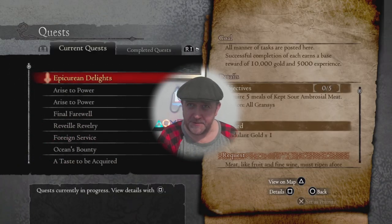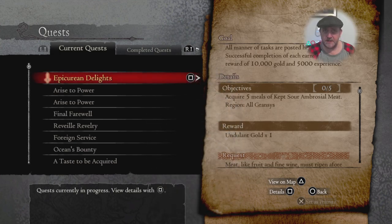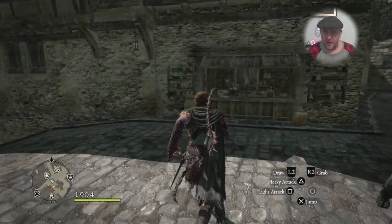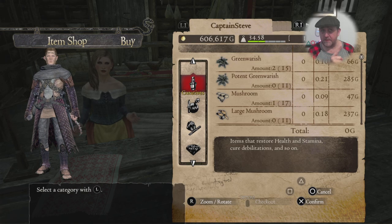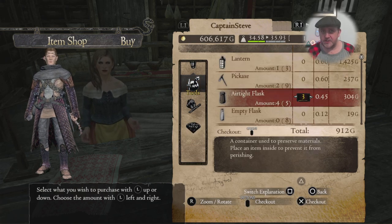We're back in Dragon's Dogma. We've got the mission Epicurean Delights - we need to get some soured ambrosial meat and keep it in an airtight flask. This ambrosial meat you usually get from wild boars, but getting it to sour and ripen just perfect isn't easy. I'm going to show you a method where you can get it from a crate.